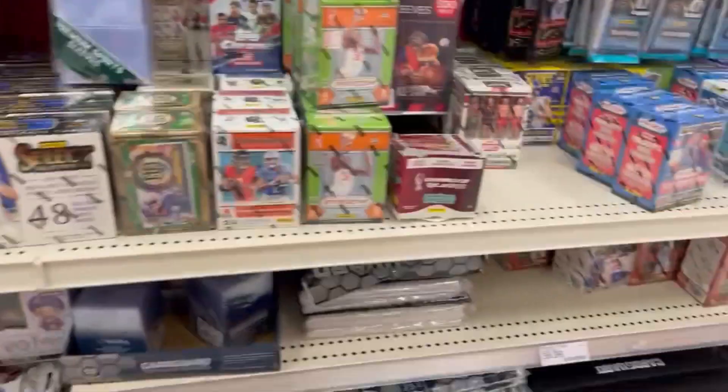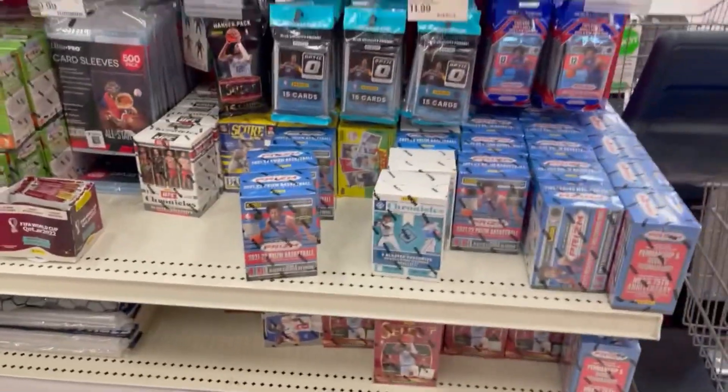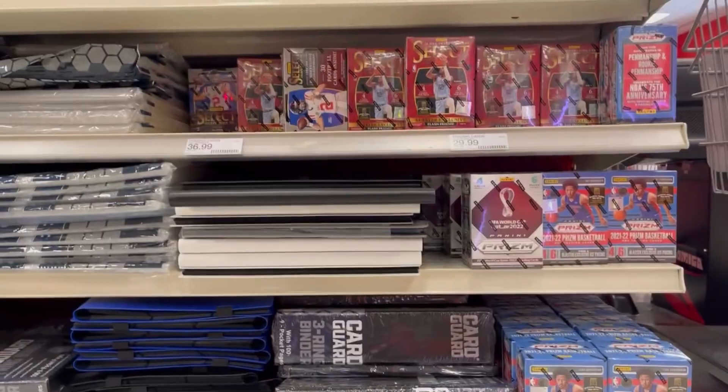For Blaster Boxes, there's Allen & Ginter Baseball, Chronicles Football, Topps Chrome Soccer, Prism WNBA, FIFA World Cup, UFC Chronicles, Score NFL, Baseball Chronicles, NBA Prism, NBA Select, and Select Draft Picks.